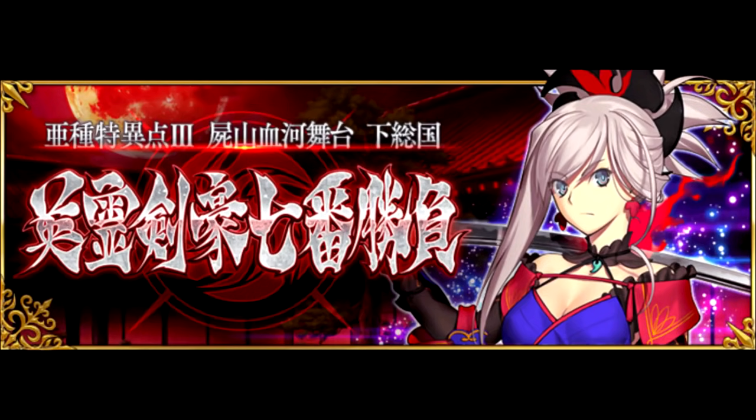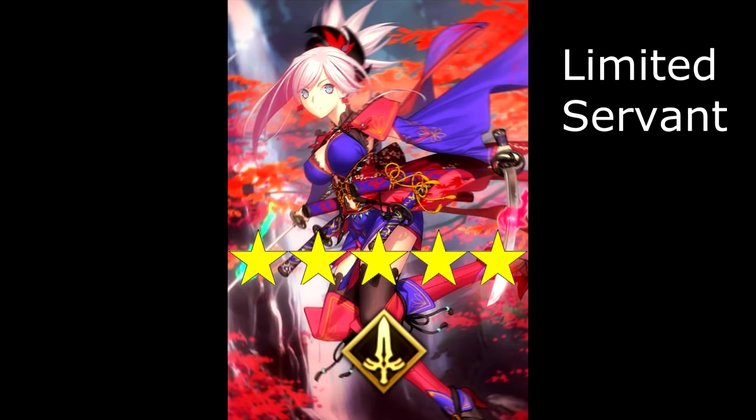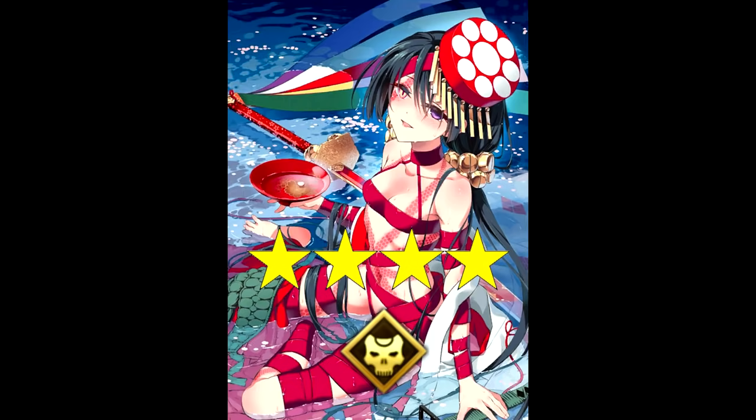Next up is the launch of the new story chapter, Shimosa. The Shimosa 1 summon banner puts the limited 5-star Saber Miyamoto Musashi on rate-up once more, along with the new long-awaited 4-star Archer Tomoe Gozen, as well as the 4-star Assassin Mochizuki Chiyome.